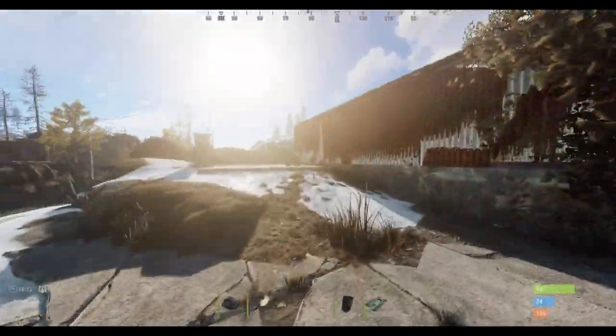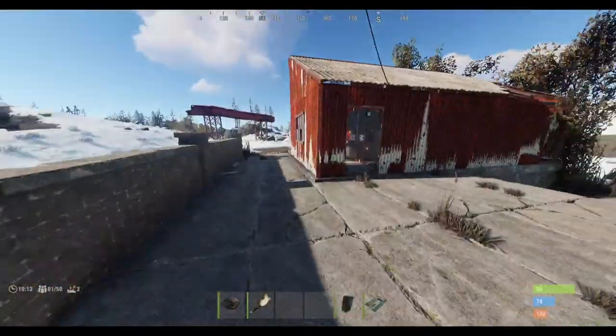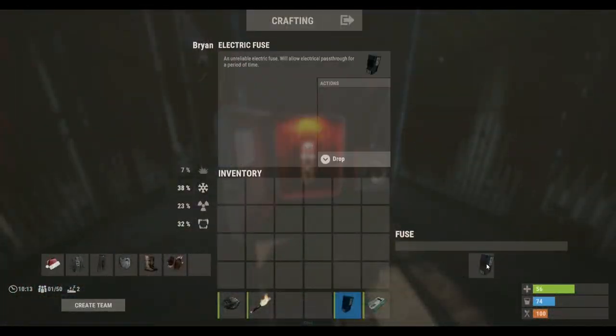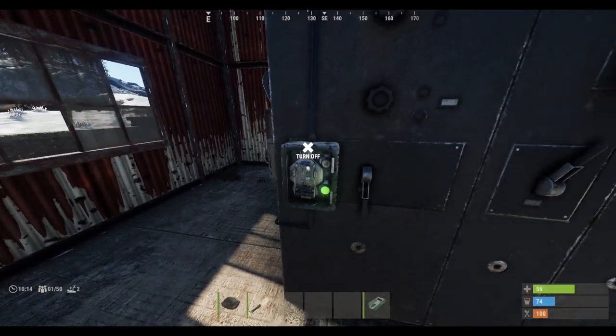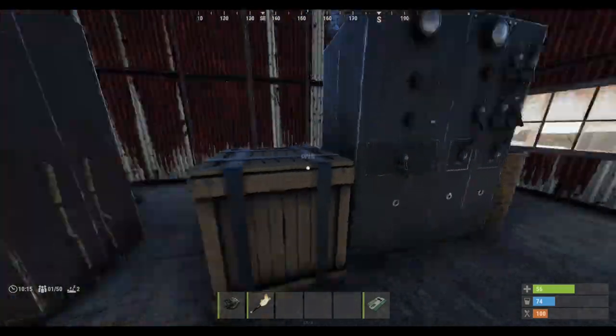Hello guys, welcome back to another video. Today I'm going to be showing you how to do the Sewer Branch puzzle. You start off by putting your fuse in here, then turning that on, just like that.